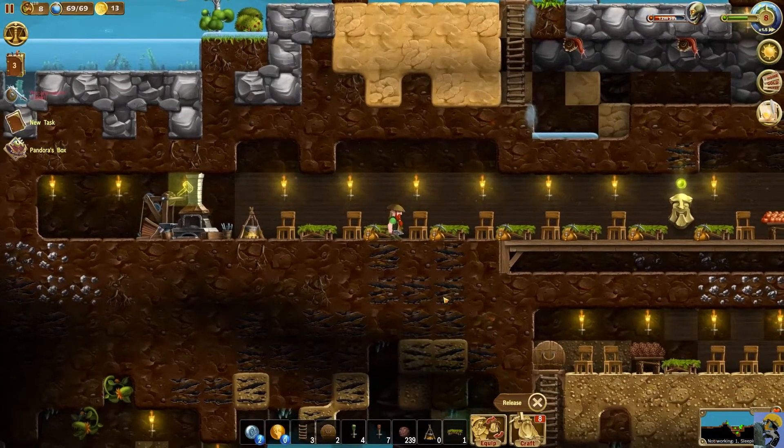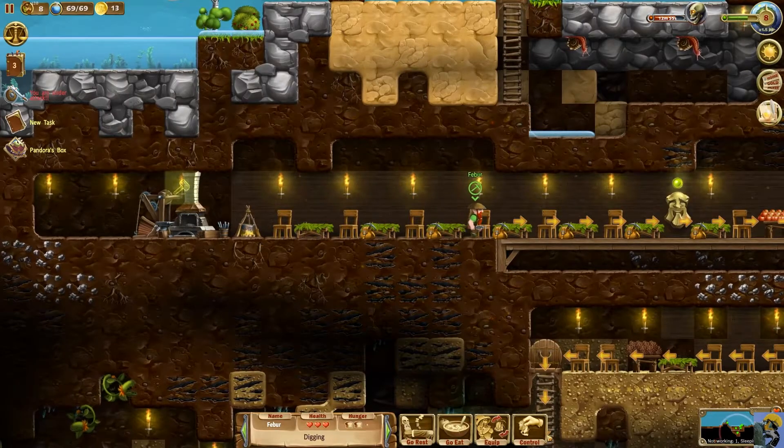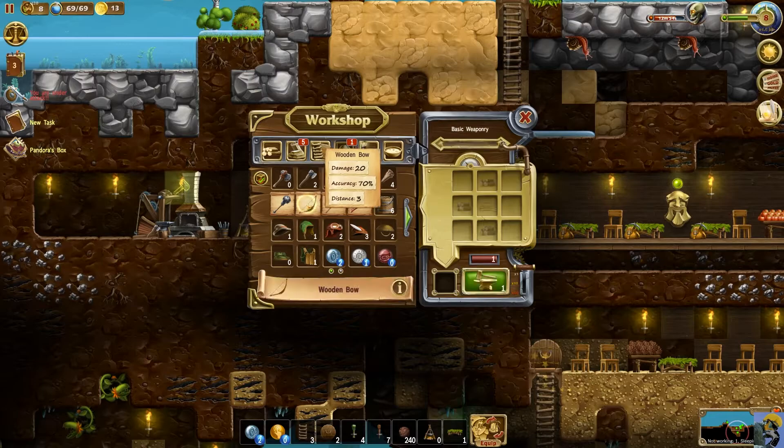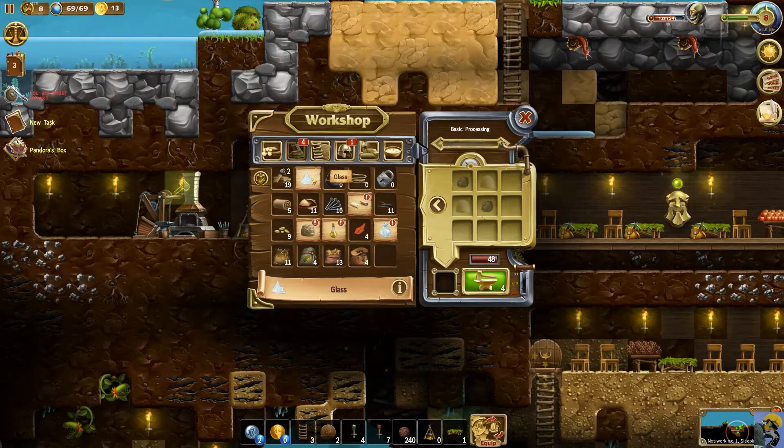Let's go into crafting — I'm going to try to make a wooden bow. Make that. And arrows — make all that. And a wooden staff. I need glass — make this whatever looks awesome. Make that. Make glass — yep, make it. Paper — now I need water.